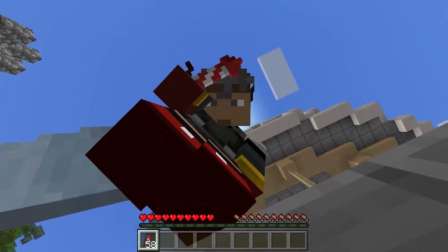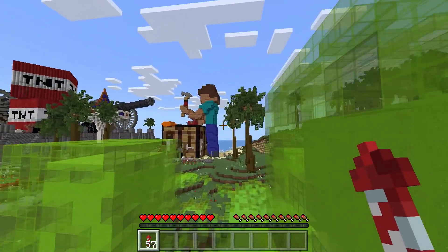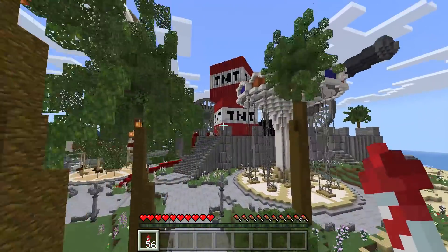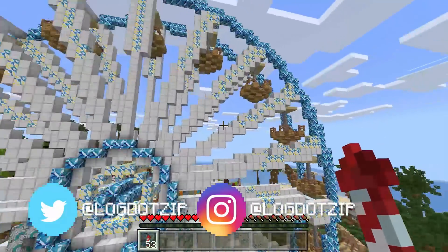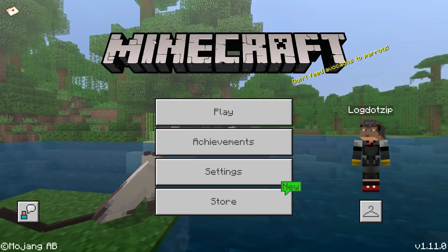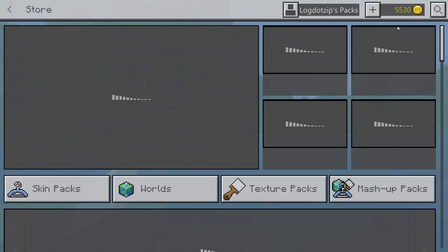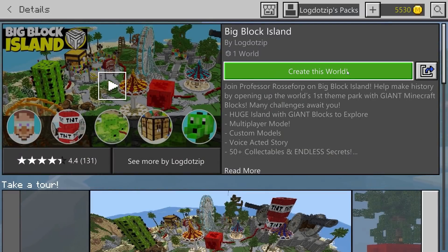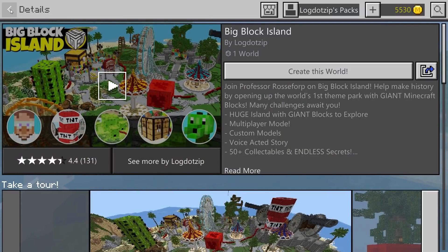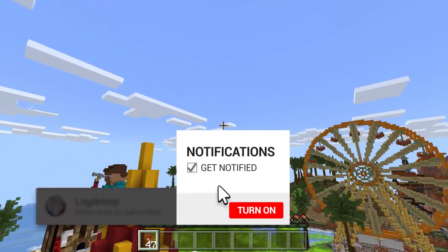You can get it right now for your Bedrock worlds, on phone, tablet, Xbox, Switch, etc. And today I'll be showing you tons of different secrets you can find on the island, because outside of exploring the giant blocks there's a lot more to do on this amazing island. I almost hit ferris wheels. Anyone interested in grabbing Big Block Island should go to the main page of their Minecraft game, click the store button, then in the top right corner click the search button and type in either Big Block Island or log.zip.